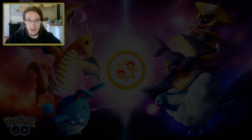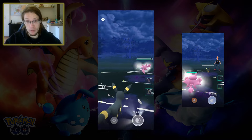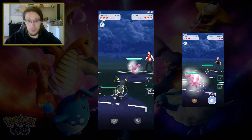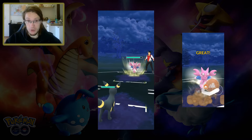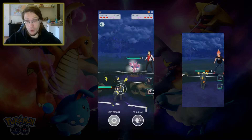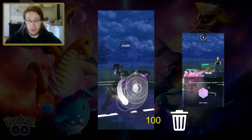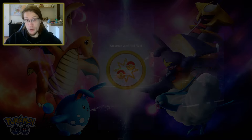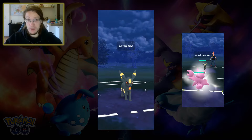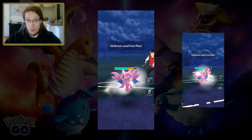As an example, let's take a look at the matchup Umbreon against Gligar from the perspective of Umbreon. When do you want to throw your first Foul Play? You don't want to throw immediately because that would be poor timing. Most likely the Gligar will throw its first charge move after seven Wing Attacks, so while you are doing your fifth Snarl. So you'll want to throw your first Foul Play sometime after that typically. You don't want to throw after two Snarls for the same reason. You could throw after three Snarls, however that would put you over 100 energy, so typically you also want to avoid that. Your only really good option here is to throw after one Snarl after the first charge move of the Gligar.